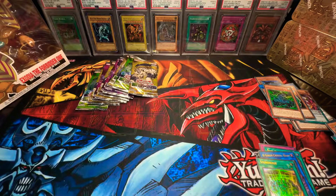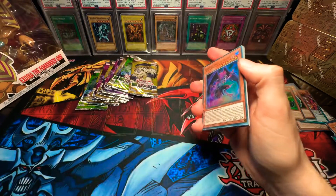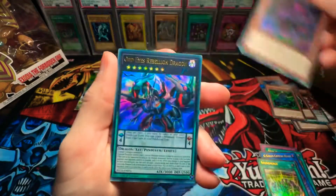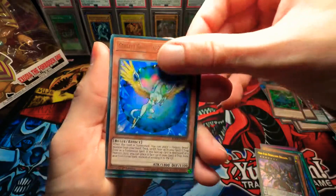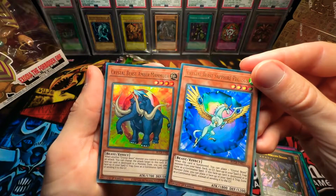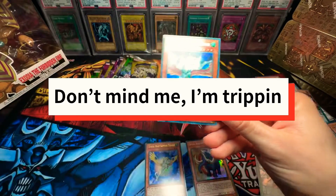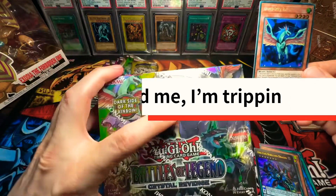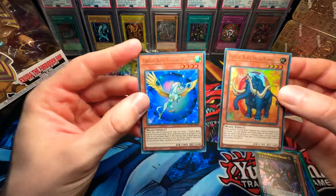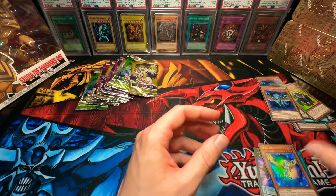I've watched box openings on these before and I haven't seen anyone pull all of them in one box. This is crazy, this is ridiculous. Blackwing Simon the Poison Wind. Odd Eyes Rebellion Dragon again. Crystal Beast Sapphire Pegasus. Crystal Beast Amber Mammoth — wait, wait! We only need one more! Holy crap! I honestly thought this was a secret rare for a second, and that would have been insane.